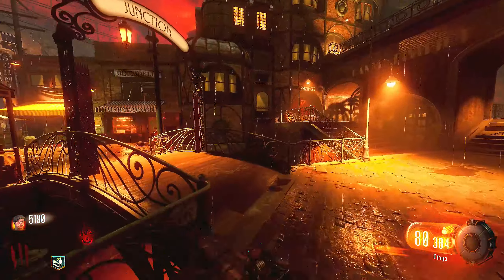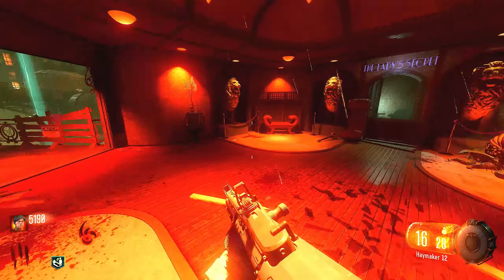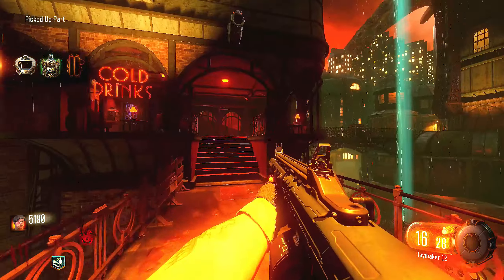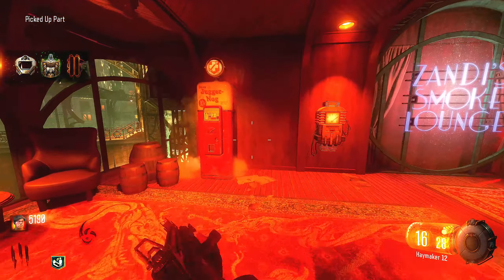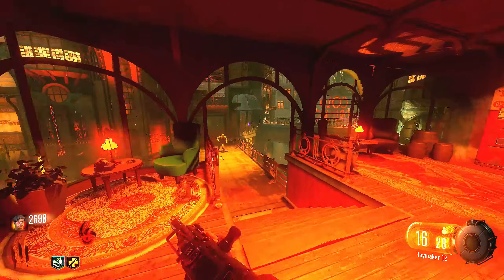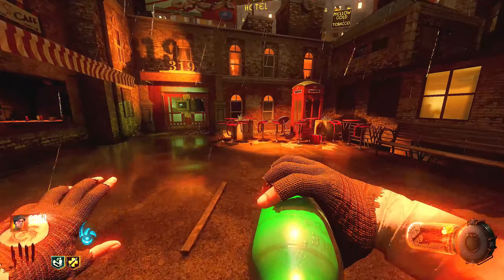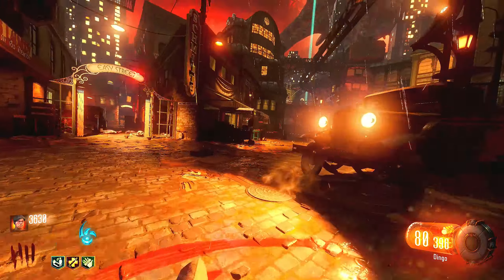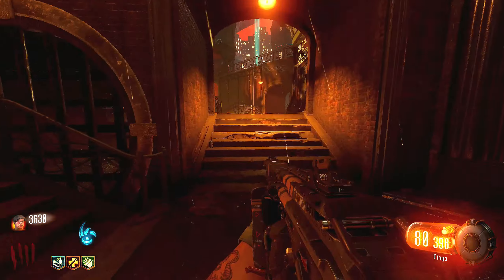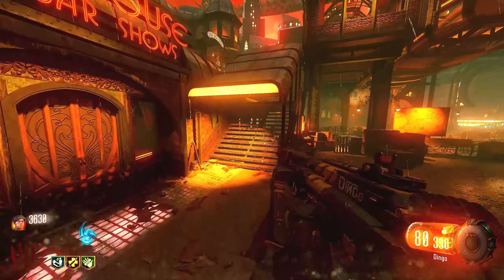Going back through Canals to get Juggernog open. I'm running Unquenchable as one of my Gobble Gums which lets me get a fifth perk. I could have done Perk-a-Holic and cheesed the game but I don't want to use overpowered ridiculous Megas. Taking the tram — a new form of transportation on this map because the map is so huge. We're going to look for symbols to help us get our sword.